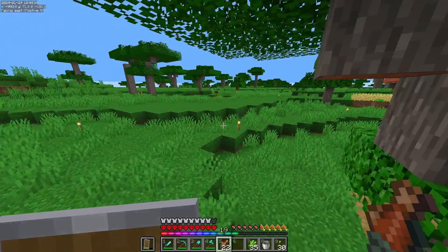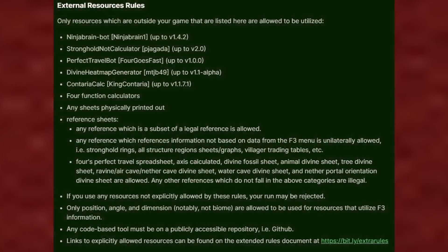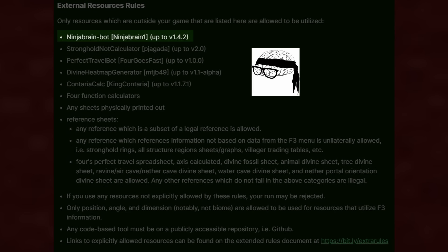Well, like many things in life, the answer was inside all along — specifically, inside the rules for the speedrun. Speedrun.com has a whitelist of allowed external software, and they specifically allow a tool called NinjaBrainBot, made by runner Ninja Brain. They have a PhD in mathematics, by the way.